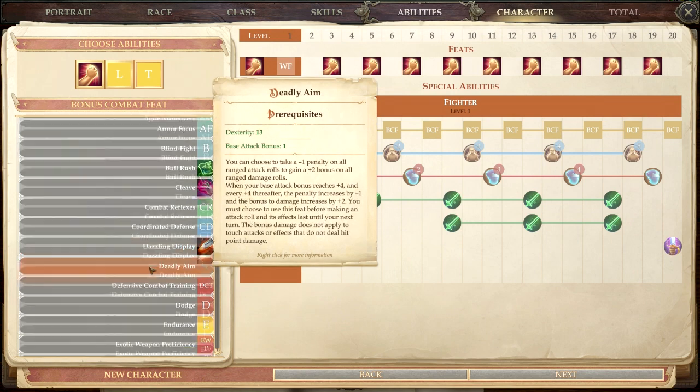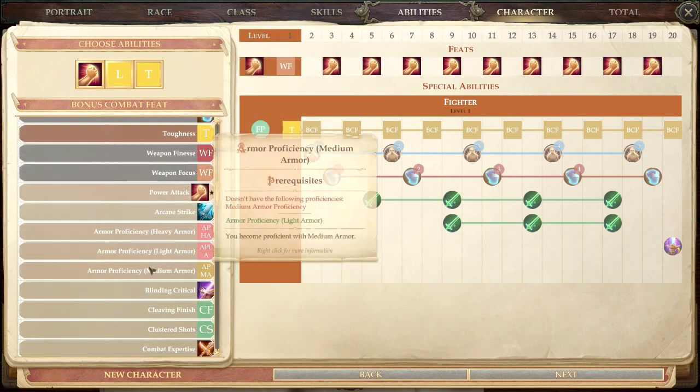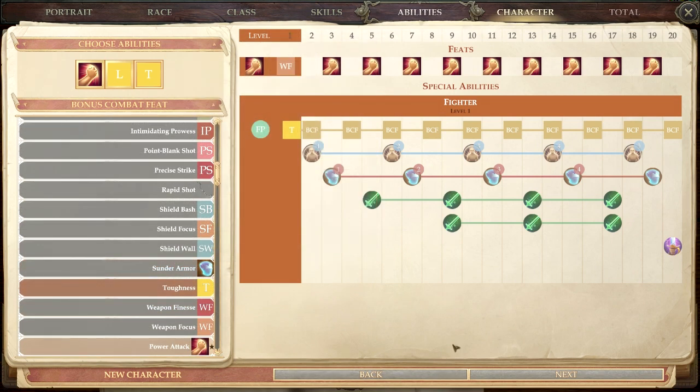Weapon Focus also unlocks Dazzling Display, so there are a lot of feats to explore — maybe I'll do a dedicated fighter feats video. That's a quick and dirty overview of the fighter. Let me know if you'd like general class overviews or specific builds. I'm primarily working to get a playthrough through the end of Chapter One before the full game releases in late September. As always, if you enjoyed the video give me a like or a comment, and if you disliked it please leave a comment saying why. This is Spidey1958 — have fun gaming!